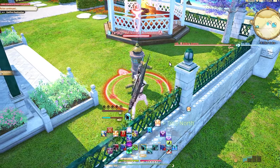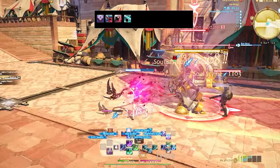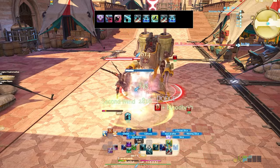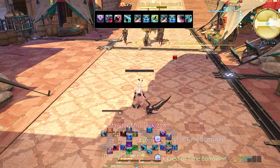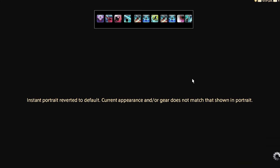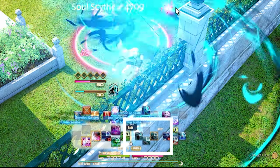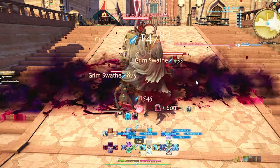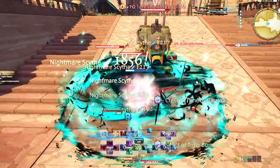Final Fantasy XIV Reaper's level 70 single target rotation is Shadow of Death, Soul Slice, Bloodstock, Gibbett, Slice, Waxing Slice, Infernal Slice, Slice, Waxing Slice, Unveiled Gallows (aka Bloodstock), and then Enhanced Gallows. Gibbett and Gallows buff each other so you want to alternate between them. Luckily you don't have to worry about the names — just look at the shiny yellow borders around which skill to know what to use next. Reaper's level 70 AoE rotation is Whirl of Death, Soul Scythe, Grim Swath, Guillotine, Spinning Scythe, Nightmare Scythe. Keep your buff up and spend your soul gauge on Guillotine when able.